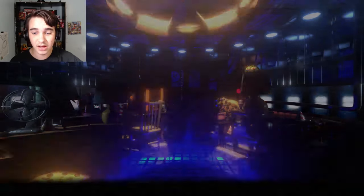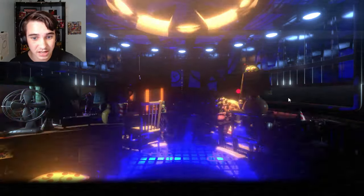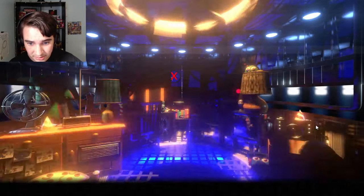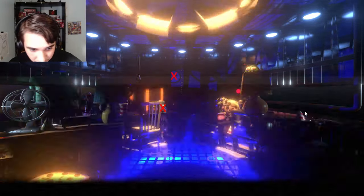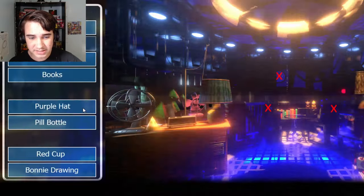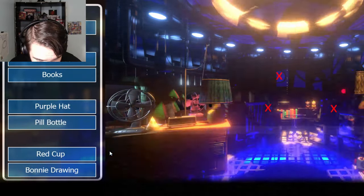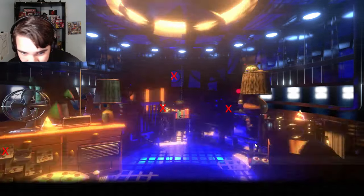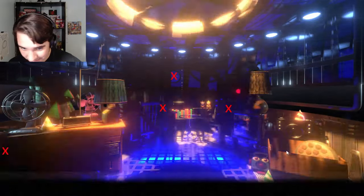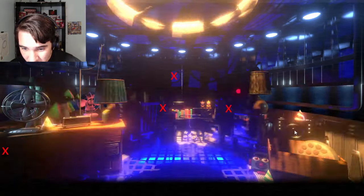Knowing me I'm gonna spend like 15 minutes on this thing. Alright, so I gotta find a purple hat, a red cup, a clock. Let's take this a couple things at a time - I see the clock. A bonnie bobblehead - I see it right there. Books, green hat, pizza with all toppings - are you kidding me right now? A pizza with all toppings - yes! Bonnie drawing - I don't really see that many drawings. Oh wait, here - yes. A blue cup, not a blue cap - a blue cup. Oh god, I'm not seeing one as of right now. A pill bottle and a purple hat - let's look for those.